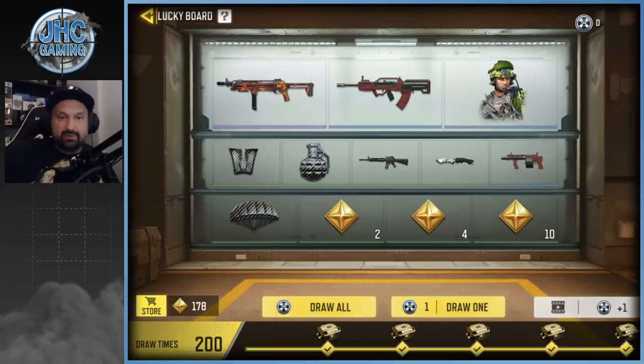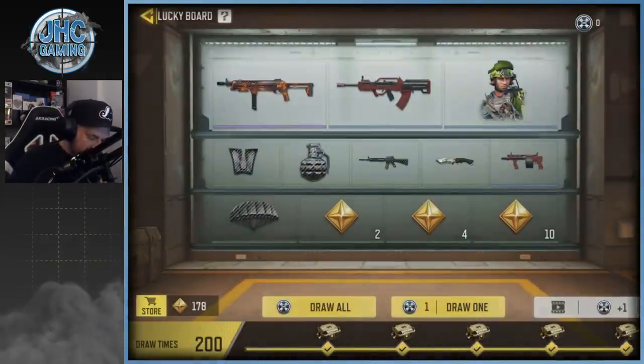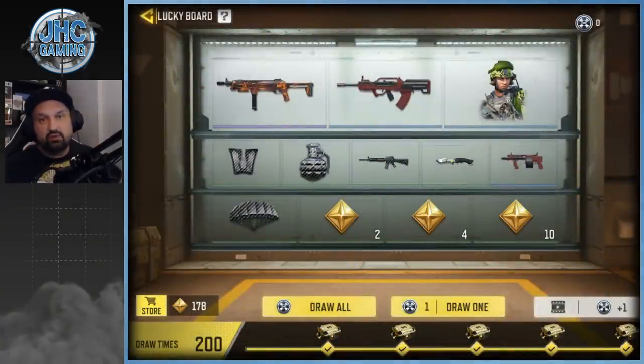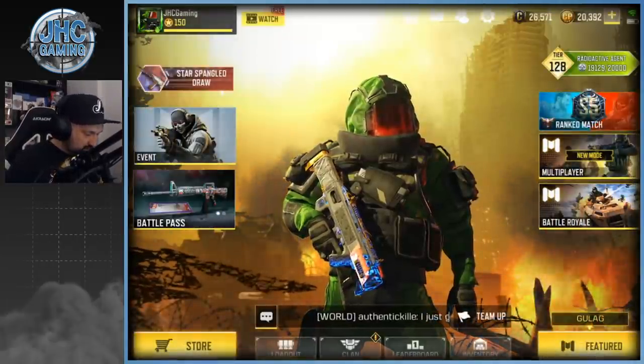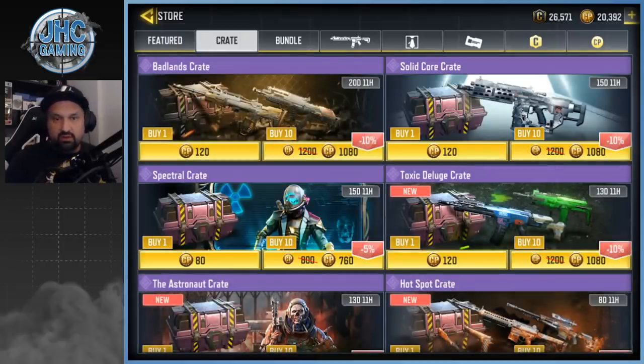We end up at 178 at the bottom left — we need 300 total to buy that Type 25. Not today. No more bonuses either — I got everything now, so we're gonna have to do at least one more week of these. Good luck next time. Let's go in the store now — crates and bundles.